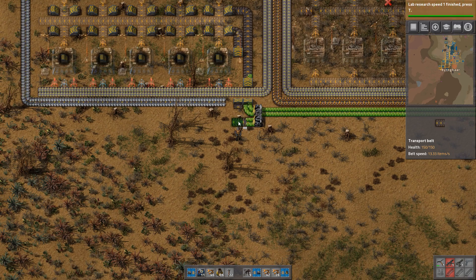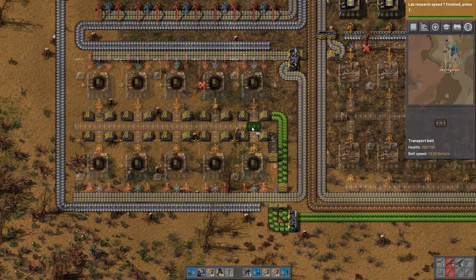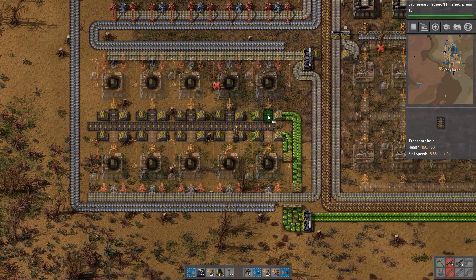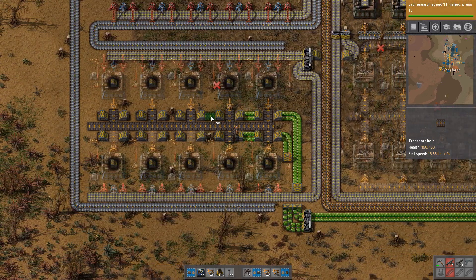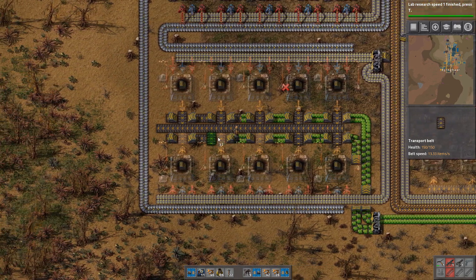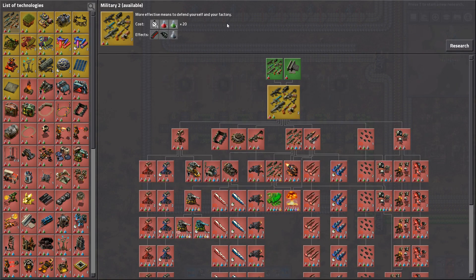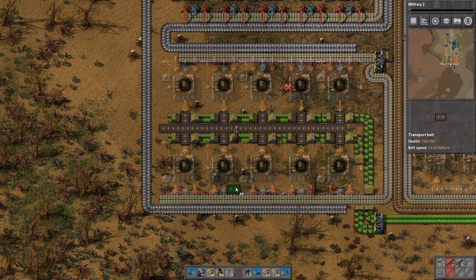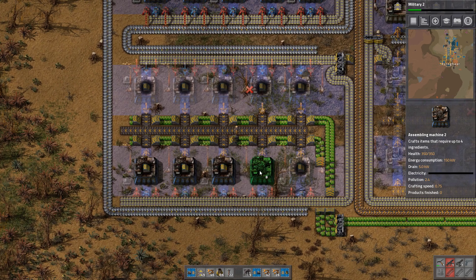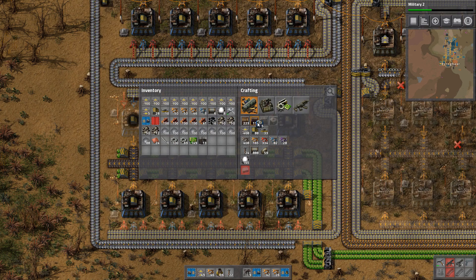Now we can get this one over here. So we can have the center belt. Of course we need to make sure this can run all the way through. Let's also get research — let's do military two because that is done quite quickly. So now we have this. We're going to need a lot of blue inserters.